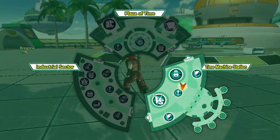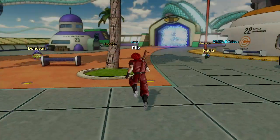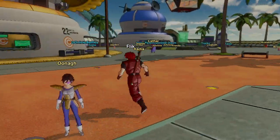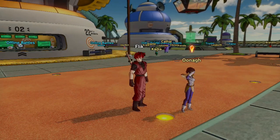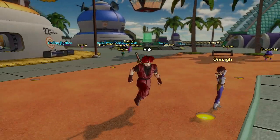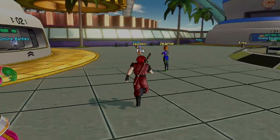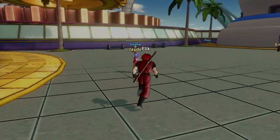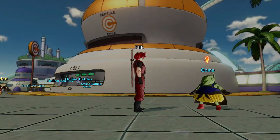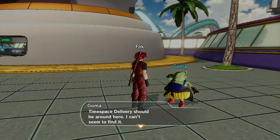This is broken into the Plaza of Time, the Time Machine Station, and the Industrial Sector. The Industrial Sector is where all your various shops are for customising your character, your skills and so on. All these white-named people around are mimicking player-made characters — random NPCs I can't talk to since I'm playing offline, just making it look like there are more players running around. The blue names are actual NPCs that you can talk to. Toki Toki City sure is huge.